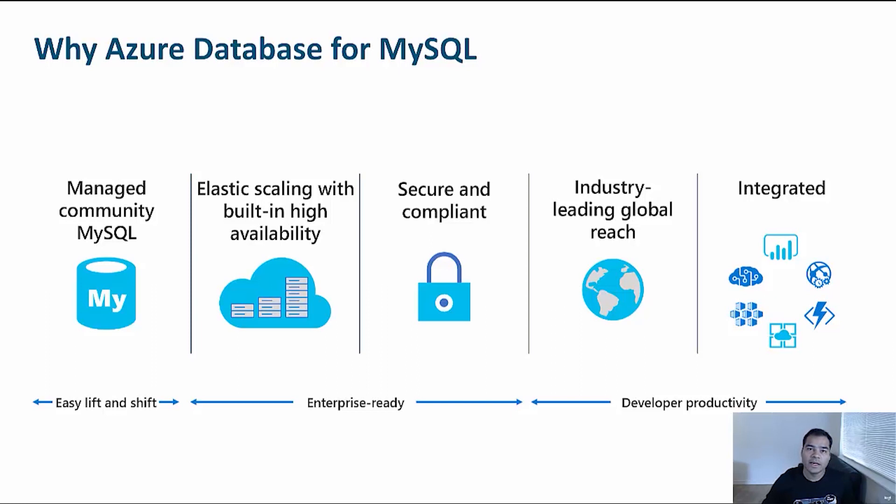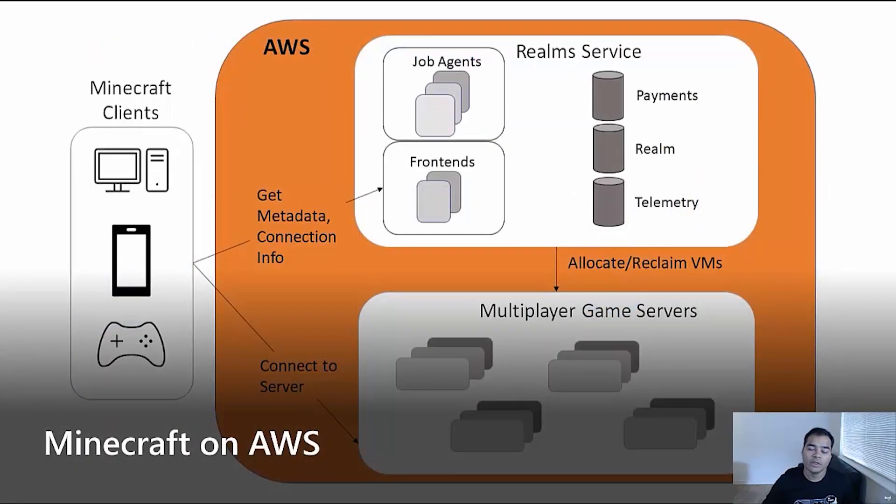Let's take a step back and look at the Minecraft Realms architecture on AWS RDS. Minecraft offers both single-player and multiplayer gameplay. Realms enables players to create personal multiplayer servers, providing a private online experience. Originally, Realms was completely hosted on AWS, including cloud-hosted multiplayer game servers, world state data storage, subscription metadata databases, and a service called Compute Fabric. Moving this critical workload for one of the world's most beloved games was a daunting and risky task.